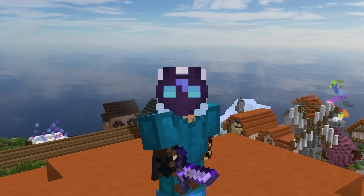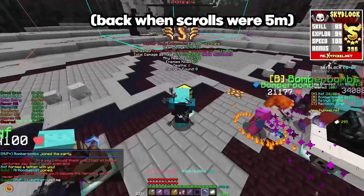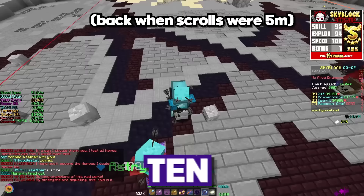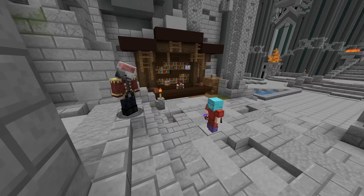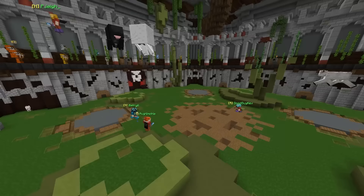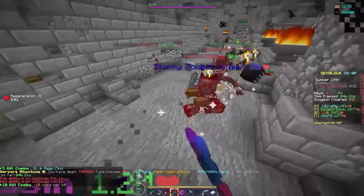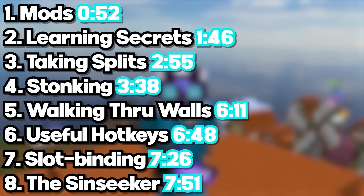The Catacombs — truly one of the most wholesome places in Hypixel Skyblock. I've played Skyblock for almost two years now, and the Catacombs are where I spent most of my time. But I wasn't always wearing the best gear. I didn't start with weapons worth billions, and there was a time where I didn't even know what master mode was. I started in the same place as everyone else, with no idea what I was doing, which is why I've decided to compile some of the things I wish I knew when I was on my way to Catacombs 50.